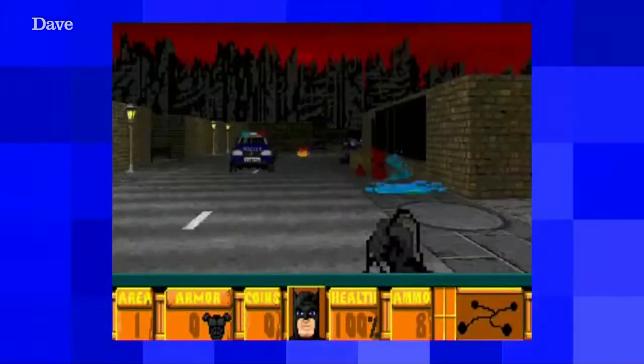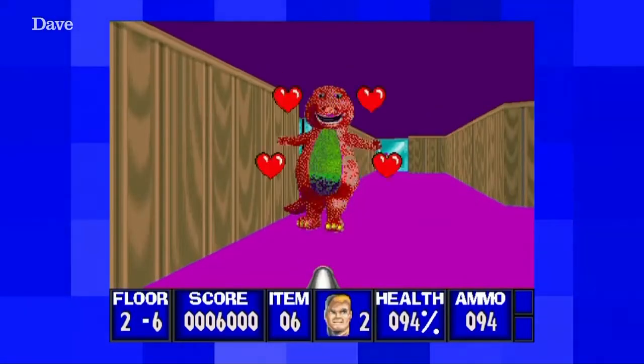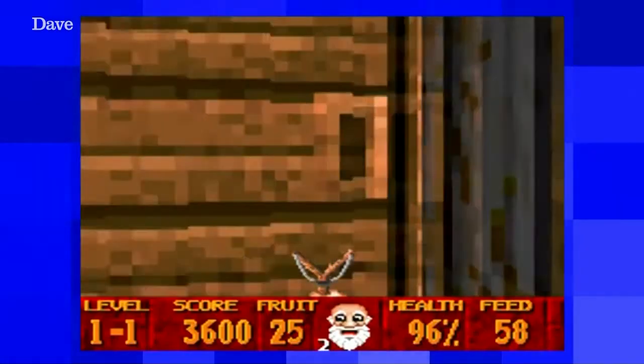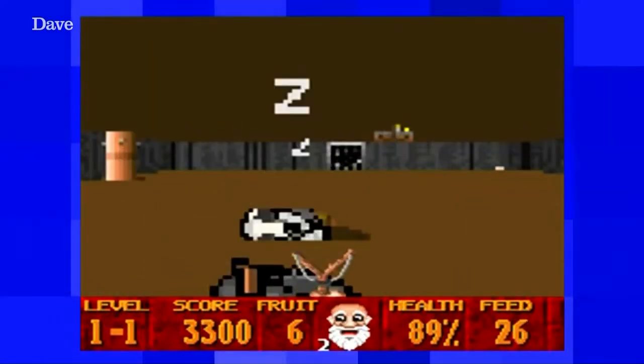This was one of the first games to let you modify the graphics and create your own levels, leading to unofficial versions starring Batman, Barney the Dinosaur, and even a biblical game called Super 3D Noah's Ark, where instead of shooting Nazis, you use a catapult to shoot food at animals until they fall asleep. Hashtag blessed.